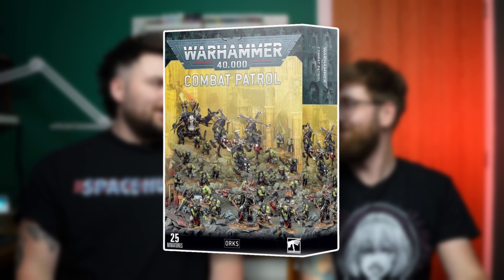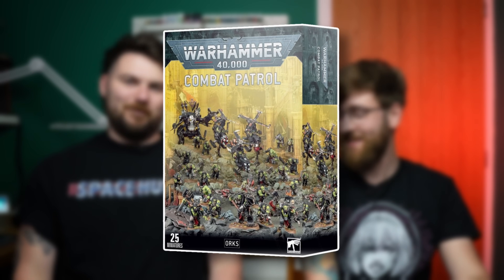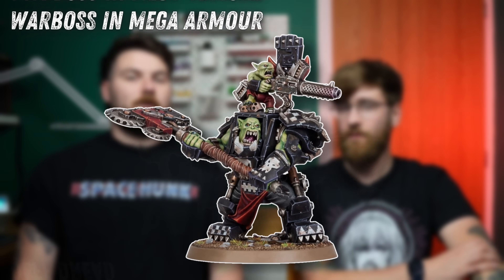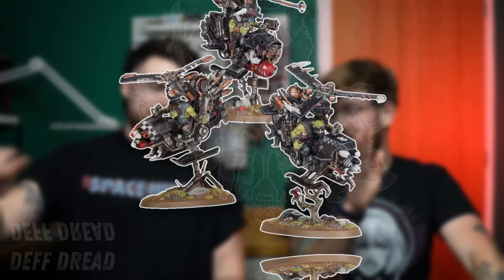Next up — Orks. The old one had 25 minis: twenty Ork Boys, a Megaboss, a Deff Dread, and three Copters. Smash. If you're an Ork player you'd buy two, and this was one of the few you could buy three of and get away with it — sixty Ork Boys, nine Death Copters, three Deff Dreads, three Megabosses. Great value. The old one is a hard smash.